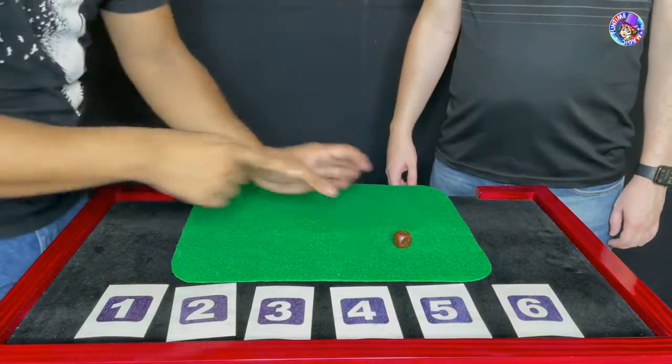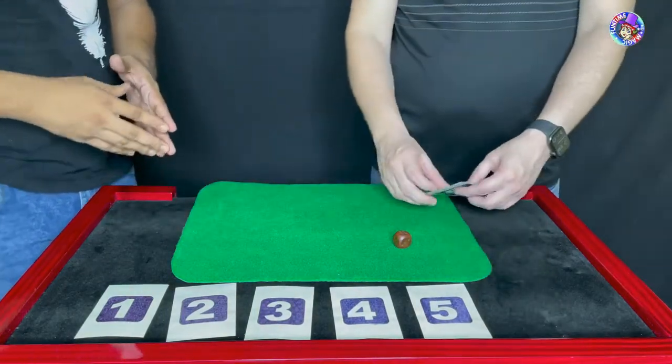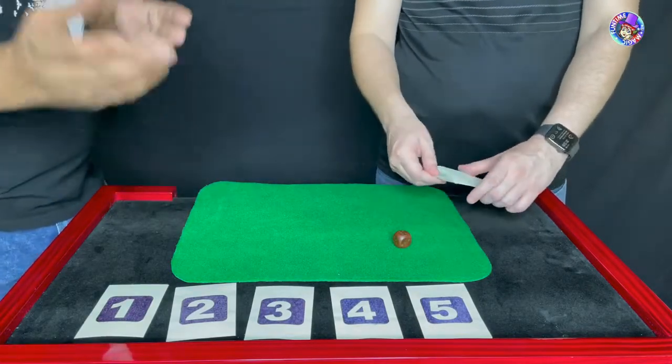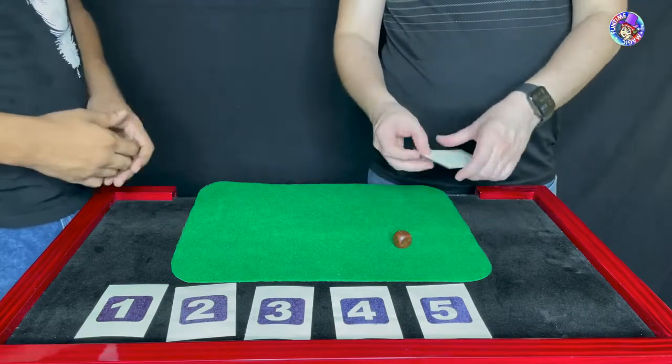Six — six on the first go! Fantastic. Take envelope number six, open it up. Is there anything inside? No, nothing — show it to everyone. Empty. Yeah, empty.